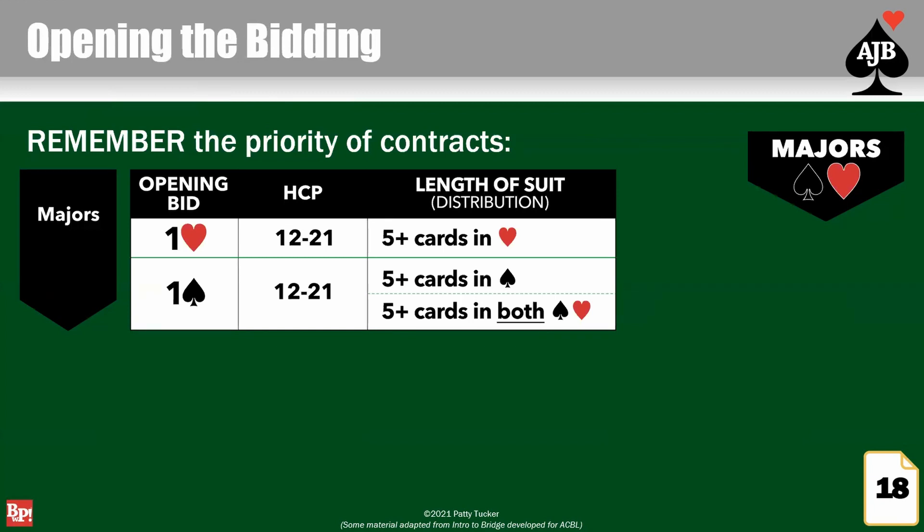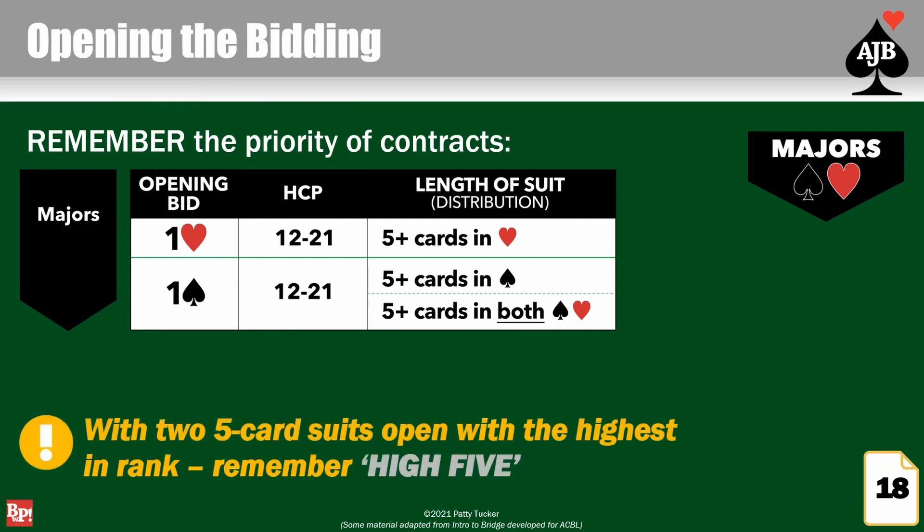If you do have 12 points, you are going to bid. The first thing you look for is: could I bid one of a major and let partner know that I have a long major — which we describe as five or more cards? If I have five or more cards in hearts or spades, I am going to open my major. Bidding one heart tells partner: I have at least 12 points and at least five hearts. If you have five cards in both suits — five hearts and five spades — bid one spade. That's 'high five' — open with the highest in rank. If one suit was longer, we would open our longest suit.